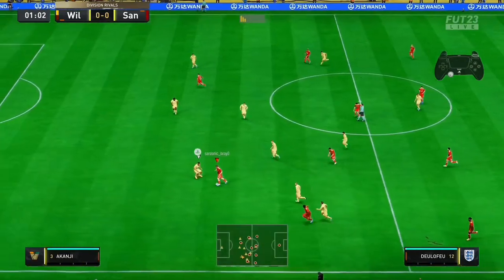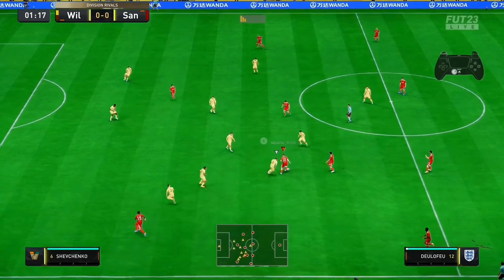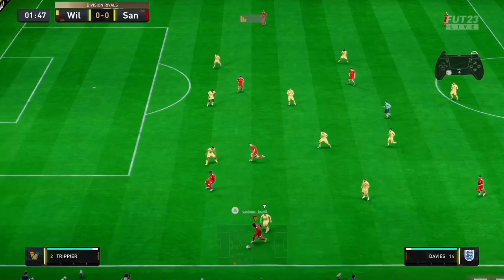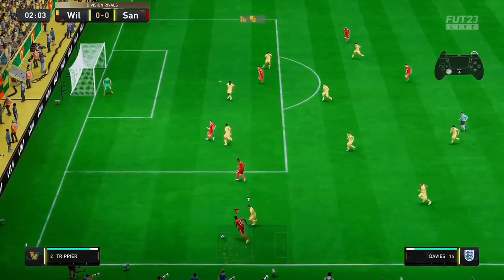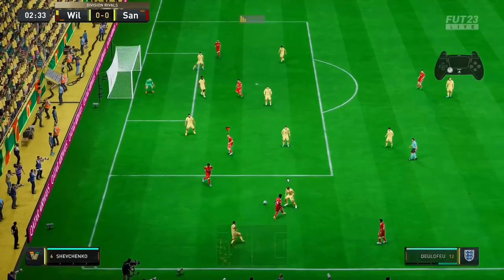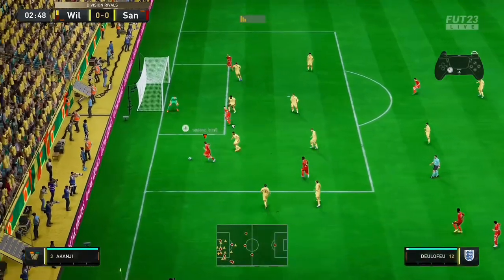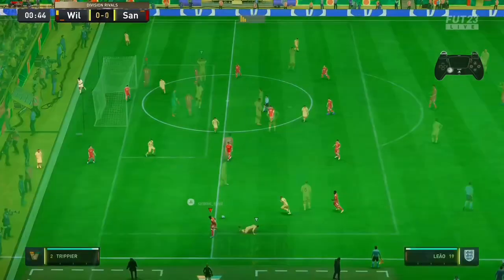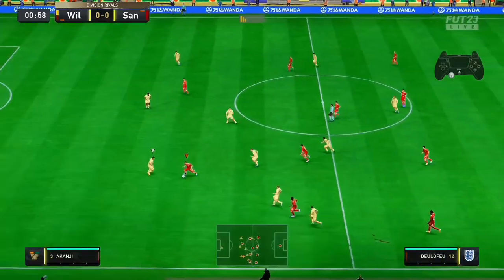Now look at this — first touch is very important. Look at how beautifully my players move swiftly away from their opponents. Do not move into the direction of your opponent; move away from them. That is the advice: once you learn how to move away from them, you will find the nearest spaces.